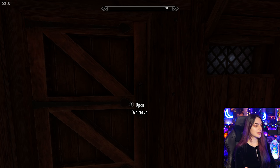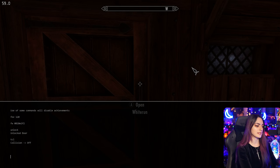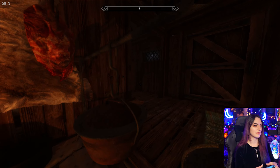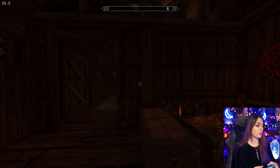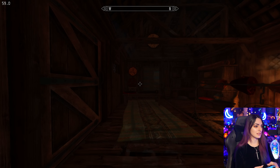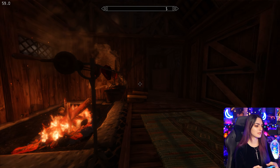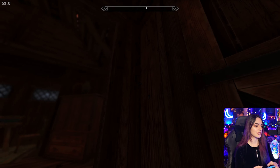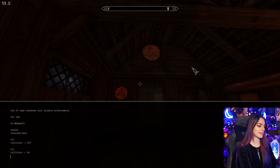So let's go ahead and say your character gets stuck somewhere. Make sure that nothing is selected in your console menu and type TCL. This is terrain collision — essentially what you're doing is disabling it. So now we can go through objects. If your character ever gets stuck, this is extremely important to know. TCL can also be used on your followers and NPCs. Make sure that you TCL again to turn terrain collision back on.